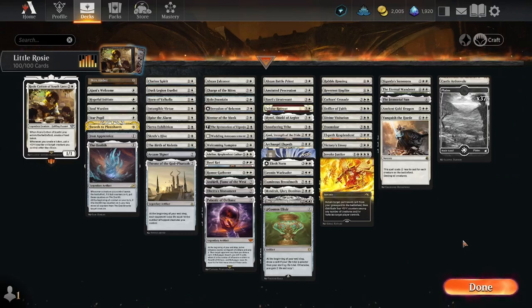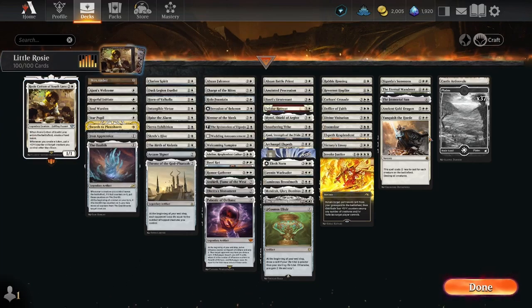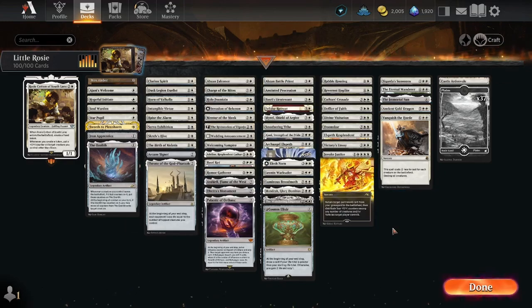This deck was really fun to play with. Yeah we lost to Goblins but we were expected to anyway - we couldn't get around the Raid Bombardment. Rosie Cotton is probably one of the best commanders, just a very very fun card to play with along with everything else in here. I wish we could have seen the Ancient Gold Dragon because we could have gained a bunch of tokens, gotten a lot of plus one, plus one counters off Rosie Cotton, and gotten absolutely ridiculous. Overall a very very fun deck. Thank you guys so much for watching and for the 400 subscribers. Please like and subscribe - the deck list will be in the description.